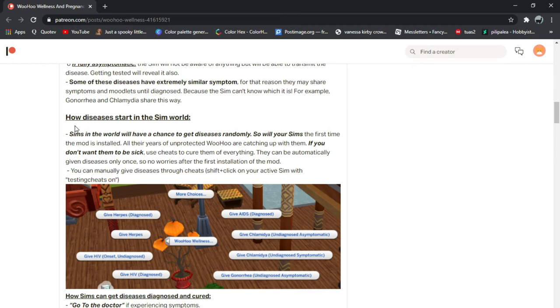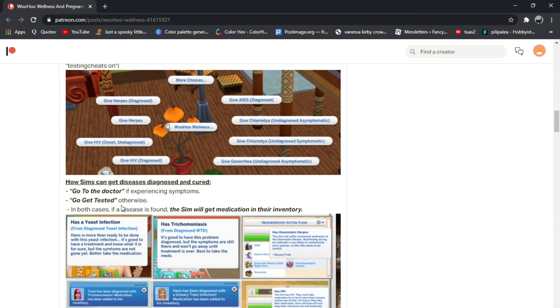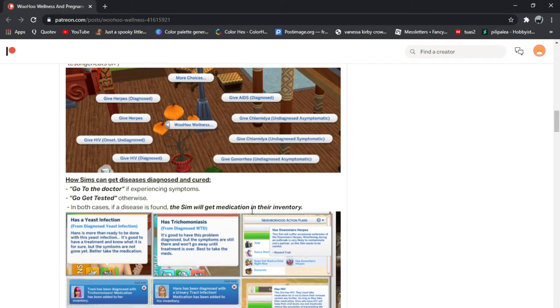Sims in the world will now have the chance to get diseases. So will old sims — the first time the mod is installed, all their history of unprotected woohoo catching up with them. You can manually give diseases through cheats. Shift click on your active sim with testing cheats on. How sims can get diseases diagnosed and cured: go to the doctor with symptoms, or go get tested. In both cases, if a disease is found, the sim will get medication in their inventory.